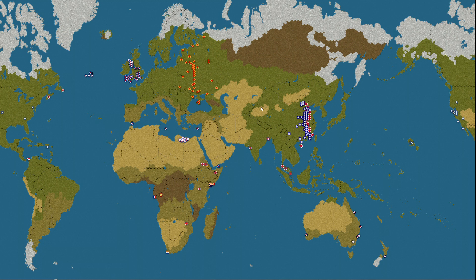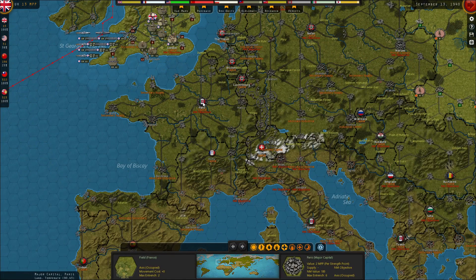Hello guys, and welcome back to Strategic Command World War II: World at War with our Allied playthrough. In the last episode, France finally fell, but it fell to the Italians, which is quite interesting.